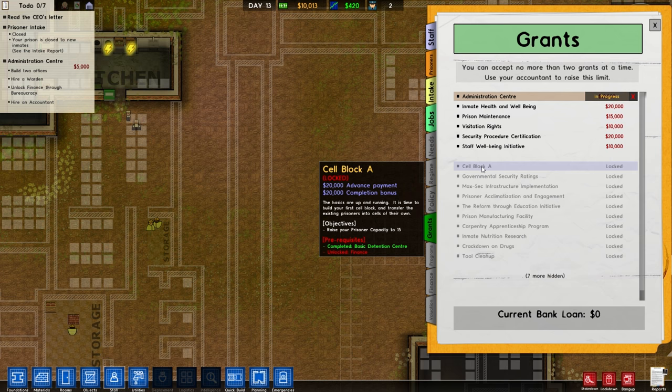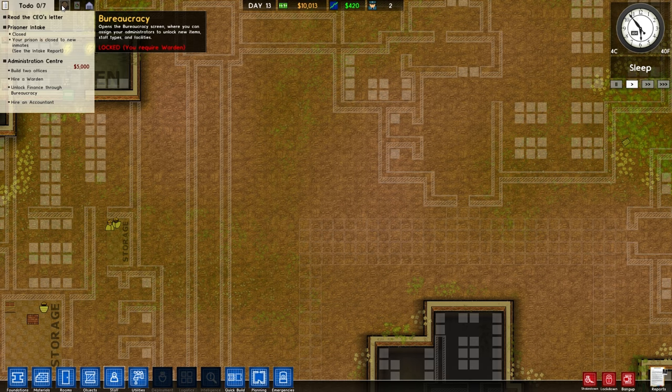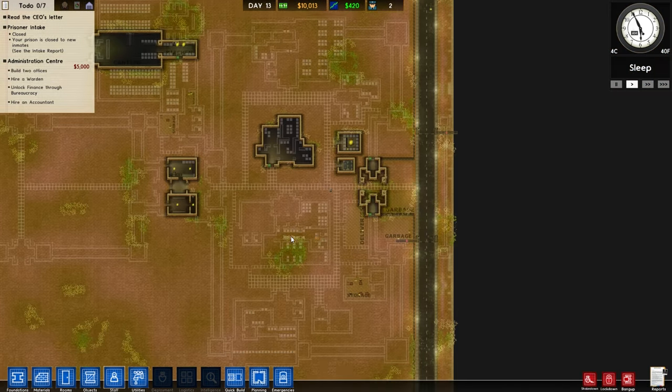We need to unlock finance because look, we've got a grant here for cell block A that gives us a 20 grand advance and 20 grand when we complete it - that's to raise prisoner capacity to 15, and I'm technically going to be raising it to 100. But we can't open finance because we need a warden - there's always something.